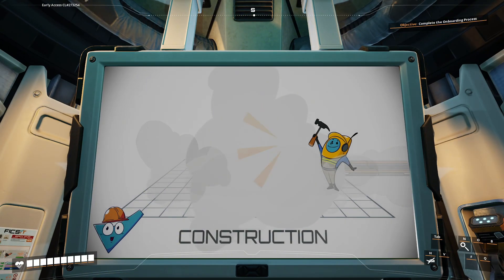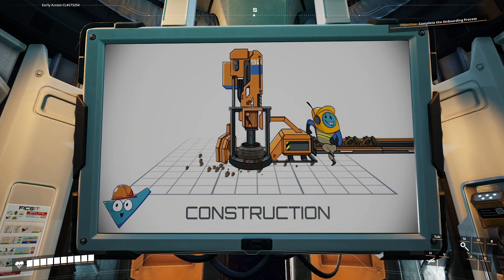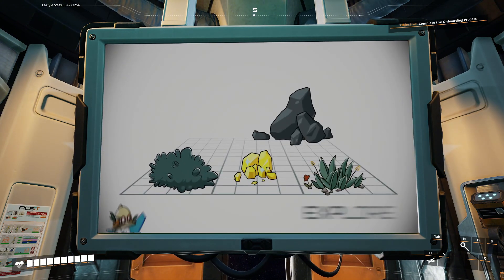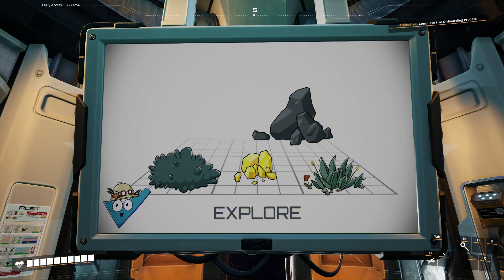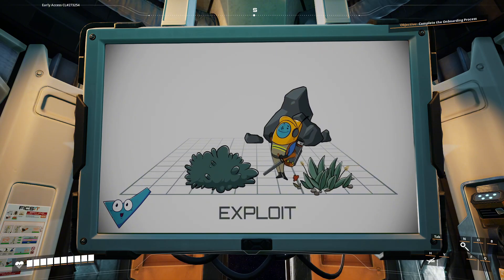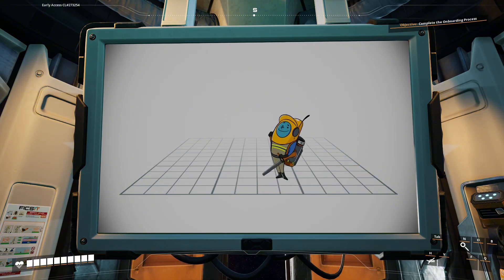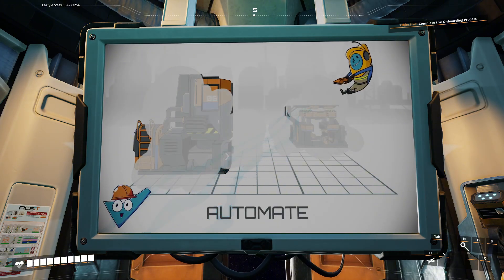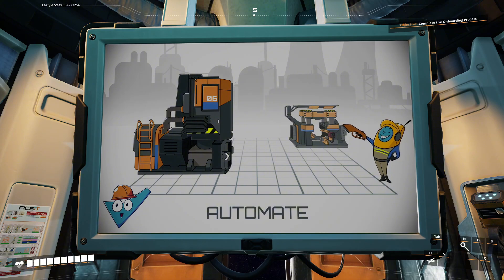Use provided blueprints to build the necessary buildings. Chart the planet and gather resources to provide desired results and improve your infrastructure. Make sure to report any unusual discoveries to R&D for analysis. Expand your factories, outposts and pipelines through automation and augmentation.